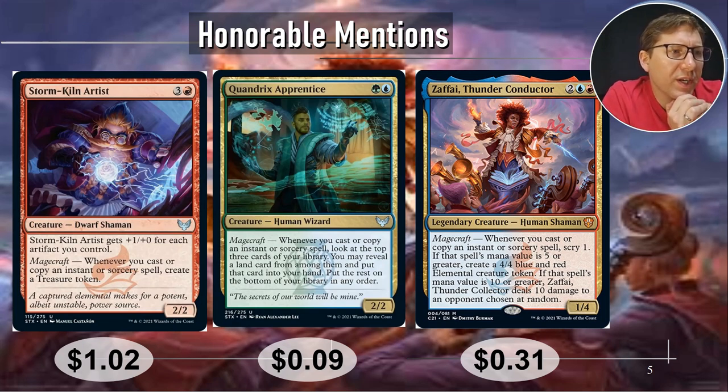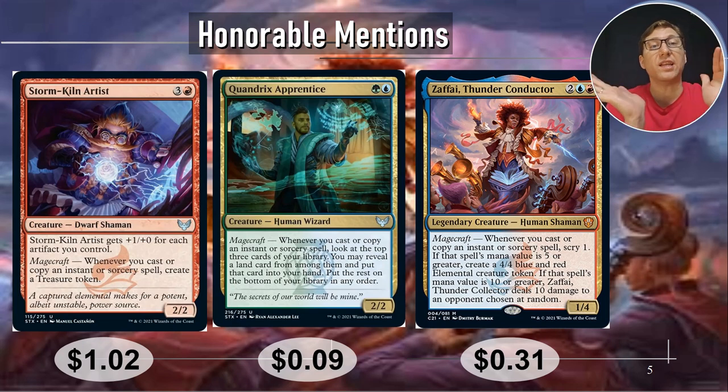And Quandrix Apprentice, a green and a blue for a 2/2. Whenever you cast or copy an instant or sorcery spell, look at the top three cards of your library. You may reveal a land card from among them and put it into your hand; put the rest on the bottom of your library in any order. So you're just going to keep making sure you hit those land drops. This is one where you don't have to put it into a spell slinger deck — hopefully one of the three cards should be a land in just about any deck. You're just always hitting those land drops; even in a Simic deck, you've got lots of ramp and lots of ways to get extra land in. Remember, you're not ramping if you don't hit your land drop.